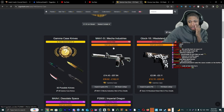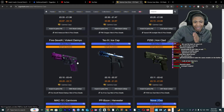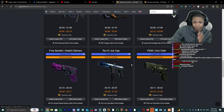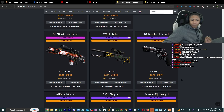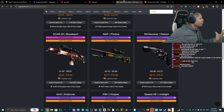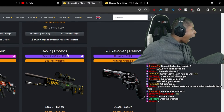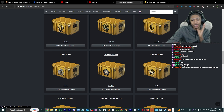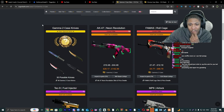Gamma Case — we've got the Mecha Industries, a decent M4 you can make some decent crafts with. Wasteland Rebel, Glock-18 M4A4 Desolate Space. It's got some very good decent blue skins as well. Overall a very good case. I'm gonna give this an A tier.